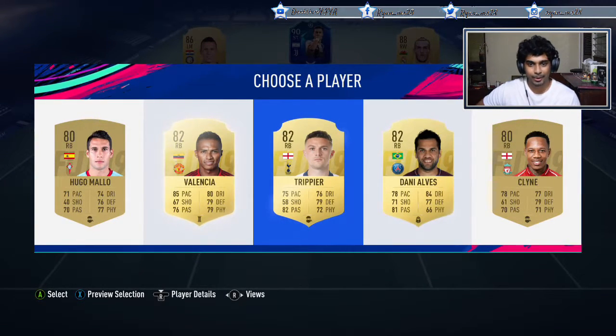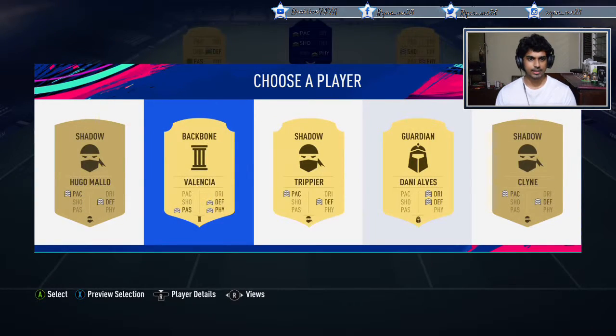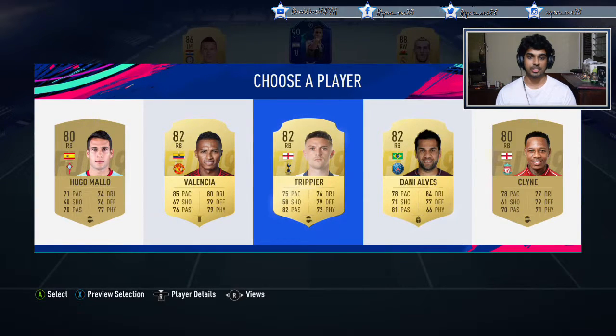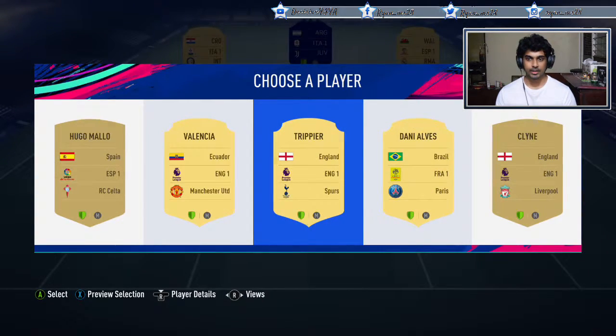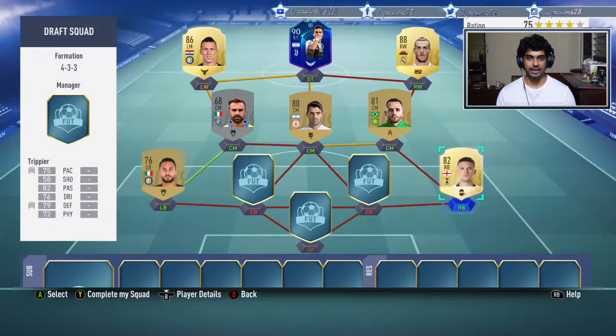Right back - nothing's looking good. Valencia is on a Sentinel, backbone passing/defense/physicality. Trippier is on a Shadow. I'm going to pick Trippier - should I pick Lallana? Strong link, all right. Let's pick Trippier because he has better set-piece delivery as well. English player, easy to link at times.